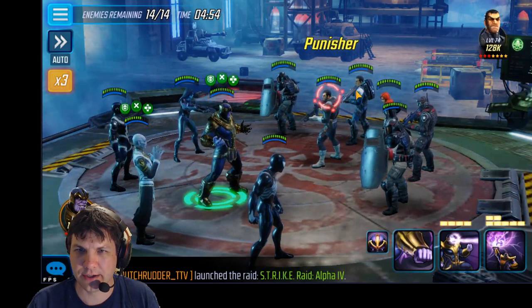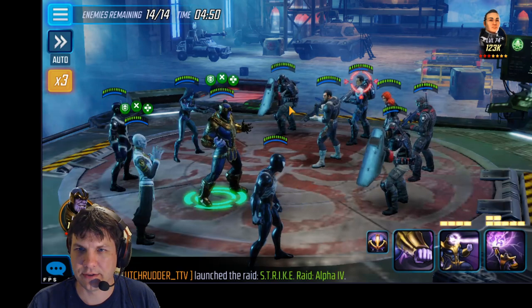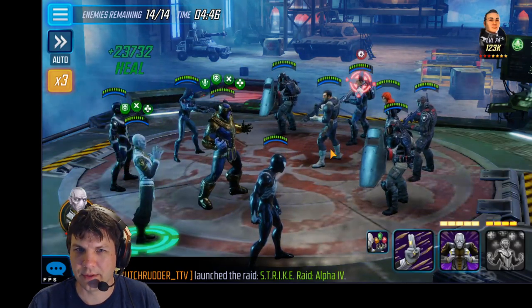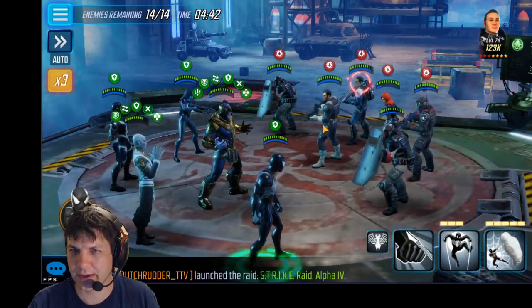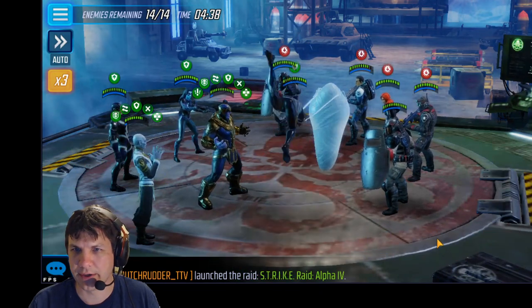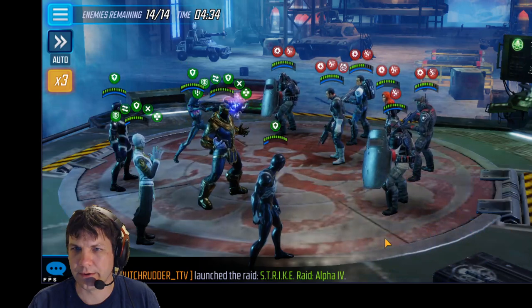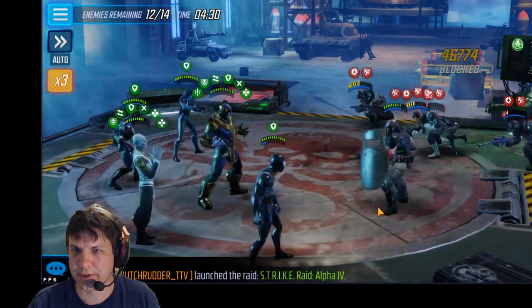One thing is troopers do hurt, and so do Punishers when you're running a lot of villains. You've got to pick one and subdue them or limit their ability to hurt you. Offense down is, of course, a big help. I really like just using the stun on Punisher here to open and slow everybody, and then we can focus down Trooper and Widow before Punisher gets another turn.